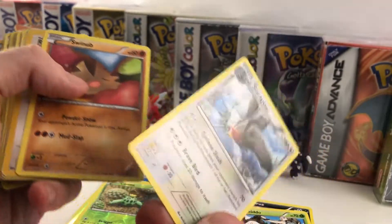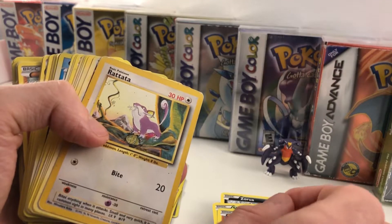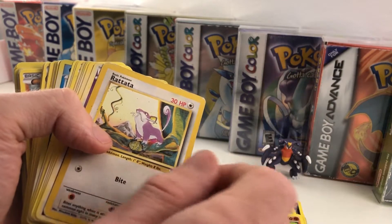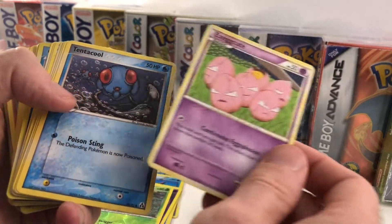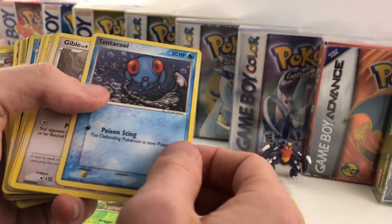I later found out it actually really wasn't that great, but we didn't know much going into it. We pulled a Staraptor and also a Talonflame — two cards we were really excited about. Ratata, Exeggcute — nice, very cool.